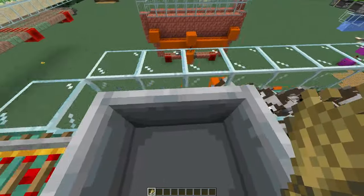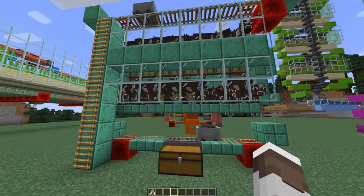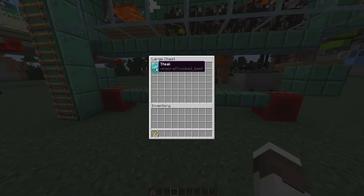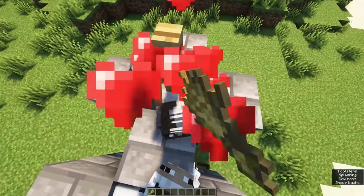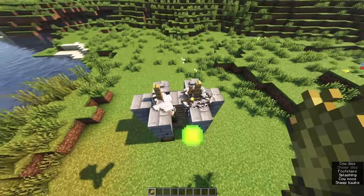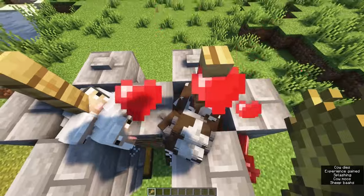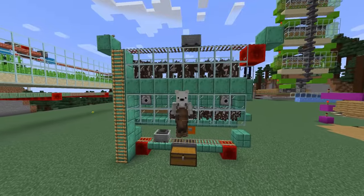The next step up is automatic farms. This cow farm is a little more complicated but follows the same sort of principle — you do something to the farm and then collect your meat. We sit up there breeding the cows, the babies drop down, and when they turn into adults they burn and give us cooked steak. There's also a simpler cow farm called a cow crusher — link in the description — which is tiny and runs on the same breeding principle, but crushes the cows using a mob limiter instead of burning them. Note: the cow crusher only works on Java, not Bedrock, but something like this cow farm works on both versions.